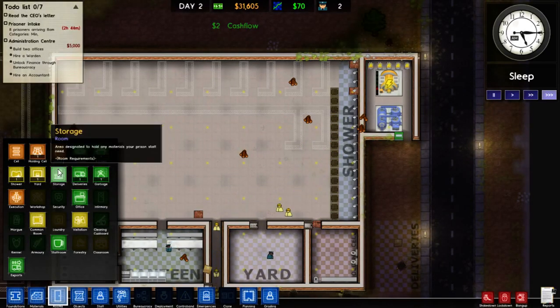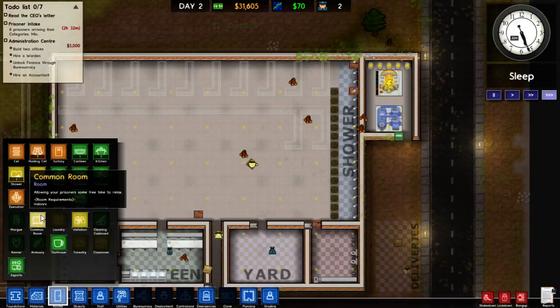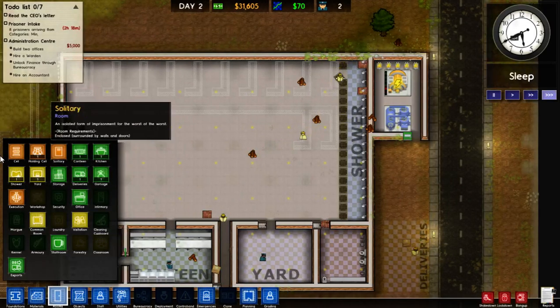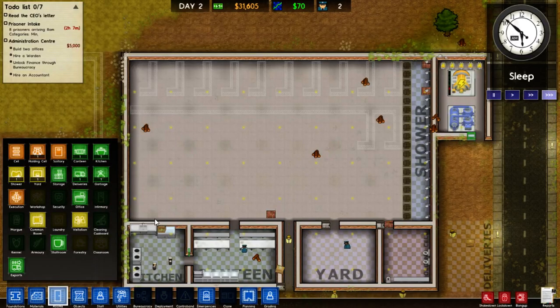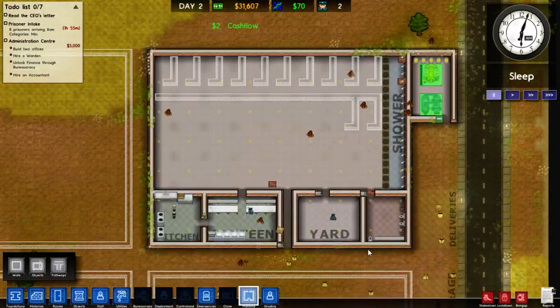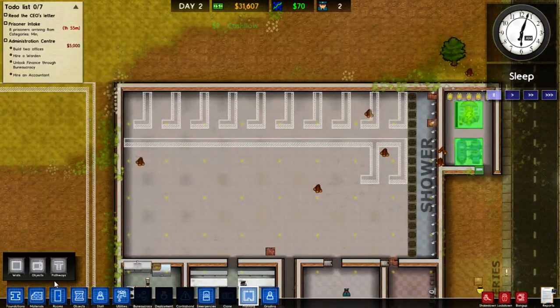What else? Solitary cells, yard, storage, office, visitation, common room. Yeah, that's sort of what we want — a common room and a solitary area. What we will do now is start work on our... well, we've got a holding cell here, and we've got eight prisoners arriving in an hour. I think it would probably be prudent to start work on our cells up here. That would probably be the best course of action. Let's go and do that.